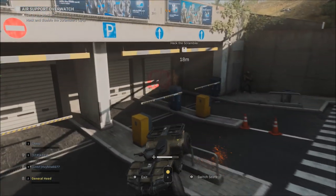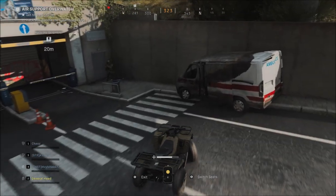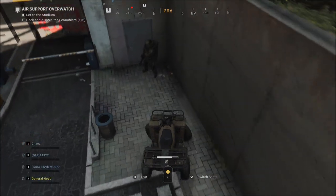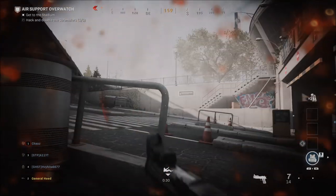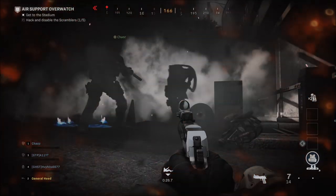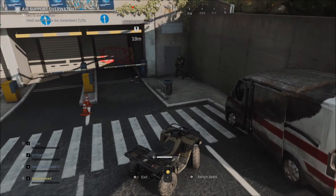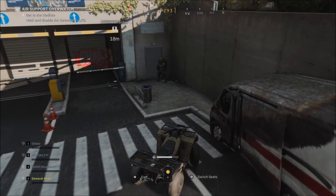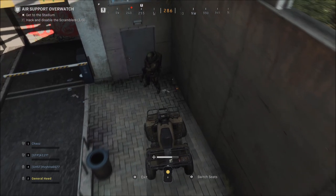Now that we have vehicles in Modern Warfare — and you saw my remote control vehicle video — you can use vehicles to sneak up on enemies without them noticing you and run them over. As you can see, we tried to sneak up on a juggernaut with this little vehicle here, and because we're doing the remote control vehicle glitch, AIs won't detect a vehicle — they won't even see you coming.